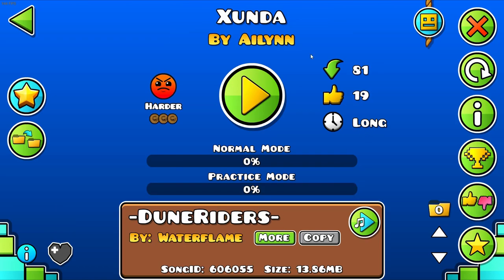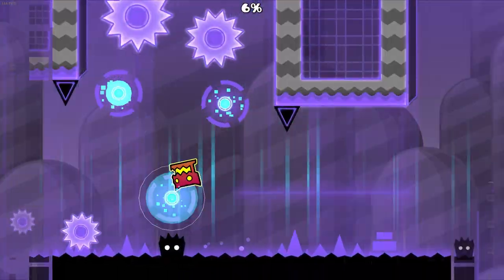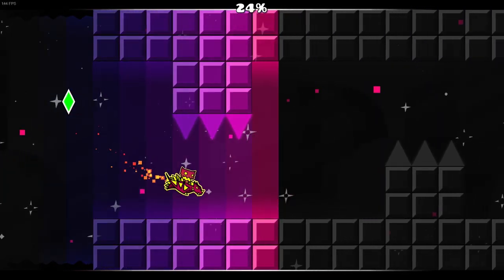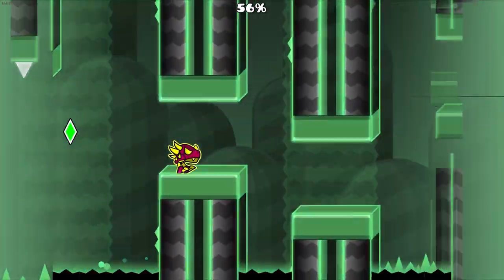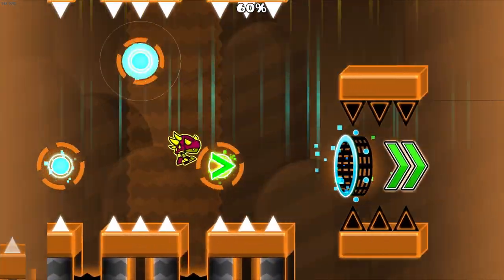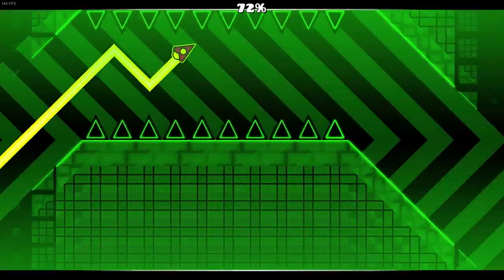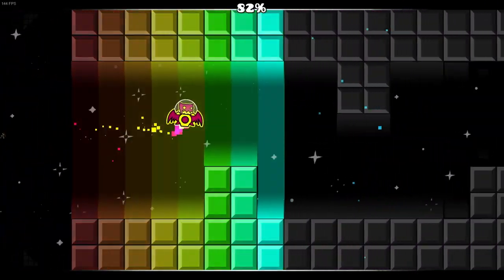The next level I'll be playing is Zunda by Aelin, if I said that right — using a Water Flame song. Kind of Robtop style, that makes sense. These are some really interesting colors; those are kind of cool. It's the same issue as the last level though: all the structures are very repetitive. This part is entirely three-wide structures, just copy and pasted. Kind of a nine-circle-y effect — pretty interesting, but could use a lot more detail.